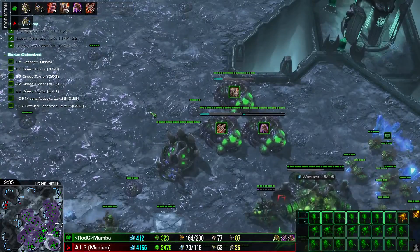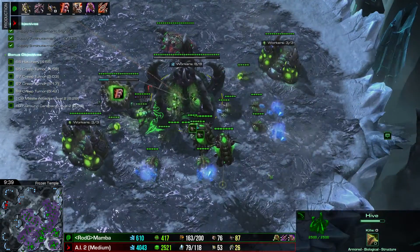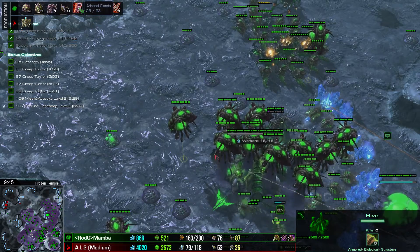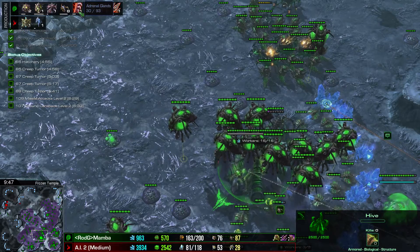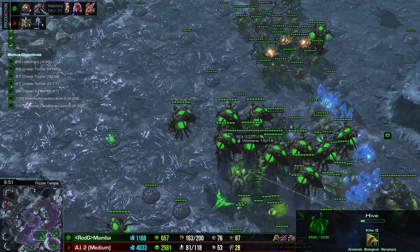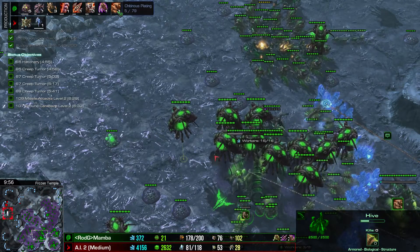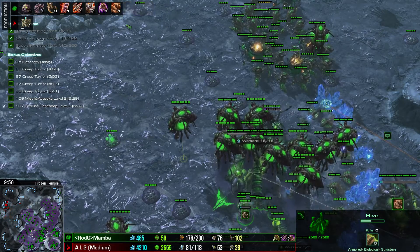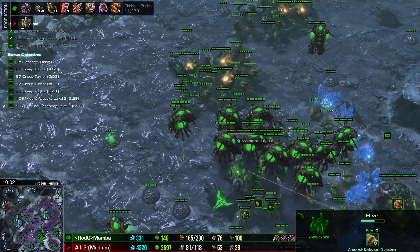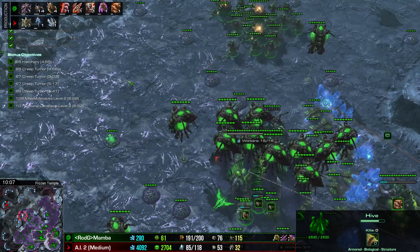Start an Ultralisk Cavern instantly when your Hive finishes. As soon as the Hive finishes, start the Ultralisk Cavern. Also very important: start the Chitinous Plating upgrade immediately when the Ultralisk Cavern is ready. This is a key upgrade — it makes your ultralisk very, very tanky. You need those tanky ultralisks to buffer for your hydralisks.